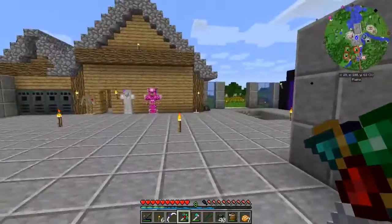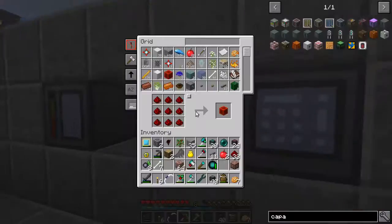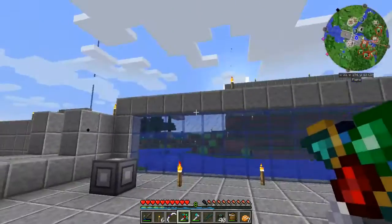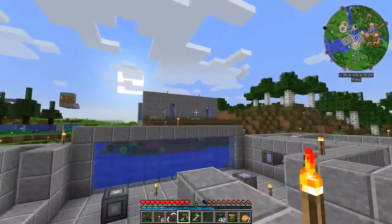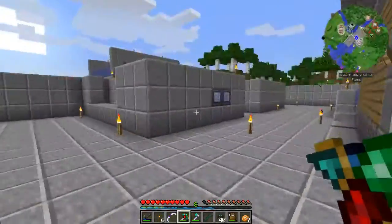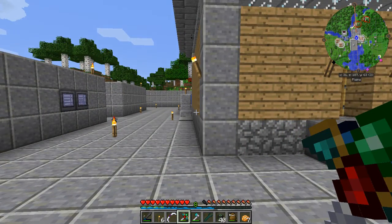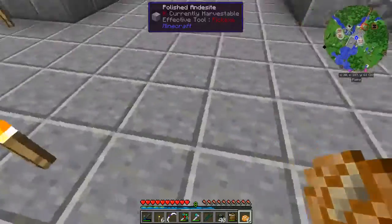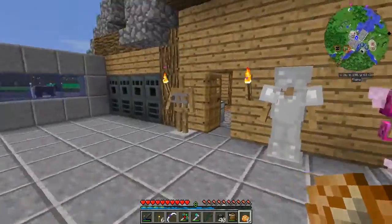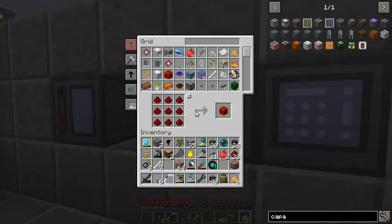There is something that I hate about this Refined Storage system, and that is that I always have to come back to this grid or this crafting grid or this pattern grid to access my items. What if I'm over there at the villager farm? What if I'm over there at the Botania base? What if I'm at the power generation station? I'm going to need some wireless communication. So today we're going to get into the wireless features of the Refined Storage system.